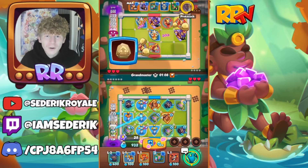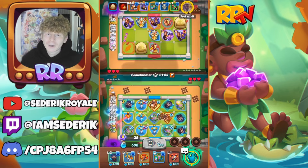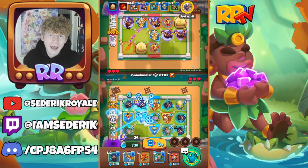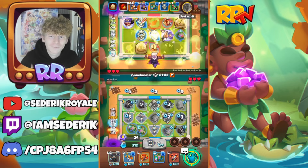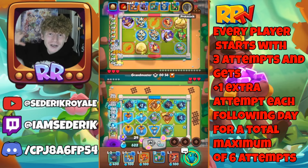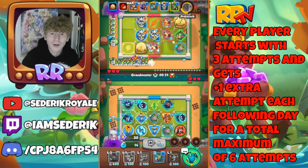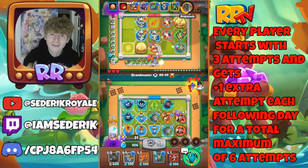For those of you who are new to the random tournament, you'll be competing over four days in epic battles to climb your way to victory and earn those tasty rewards. Three losses and you are out until the next day, when you gain an extra life per day, giving you a total of six attempts.